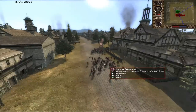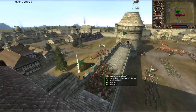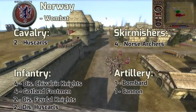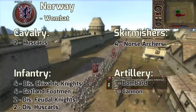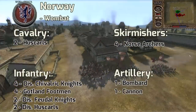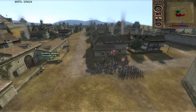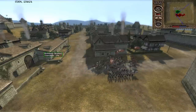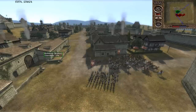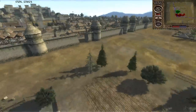We'll start with the Norwegians, who are currently taking some suppressing fire from the Welsh bows over here. This is his army commanded by Wombat, and this is a good army — the kind I would bring to a siege battle. It's a very sound army. The only thing I would do differently is not bring two units of cav. One unit of cav is enough, especially in a 1v1. It's also pretty cool that we get to see a 1v1, because not a lot of people send in 1v1 siege battles, and they're very interesting in their own special way — no allies, all strategy.